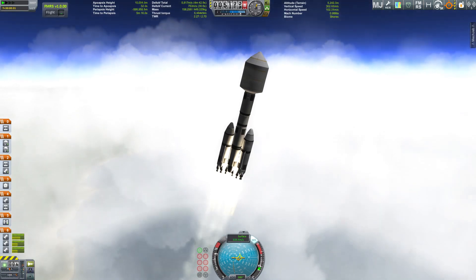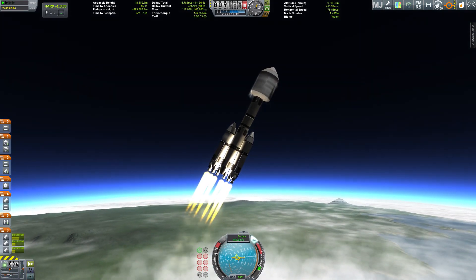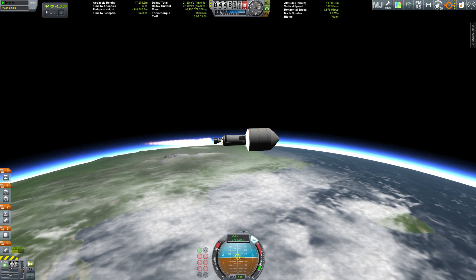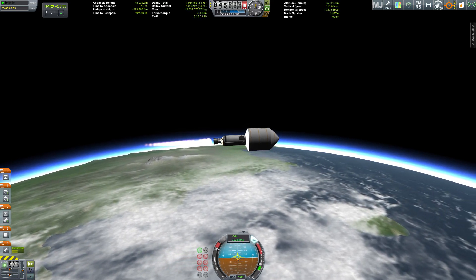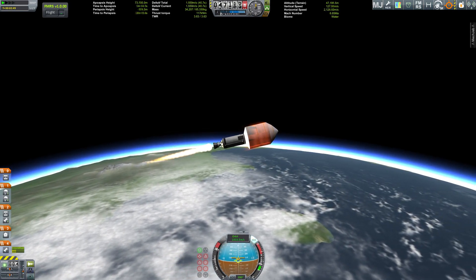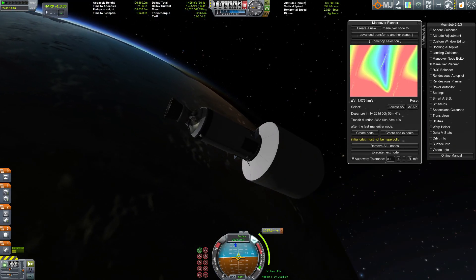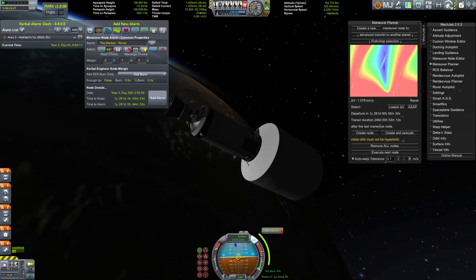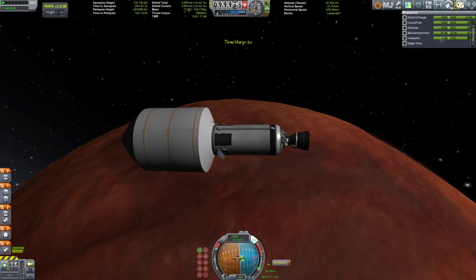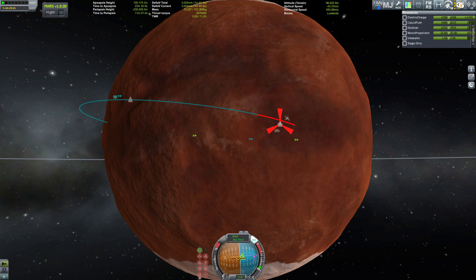Time to get the rovers to Duna. This here is the rocket that sends the rovers down. I had to send two rockets because I tried some kind of dual fairing construction that looked like a very angry moose but it really failed. Due to the magic of editing, we're already in Duna orbit — well, not in Duna, fortunately — on our way.